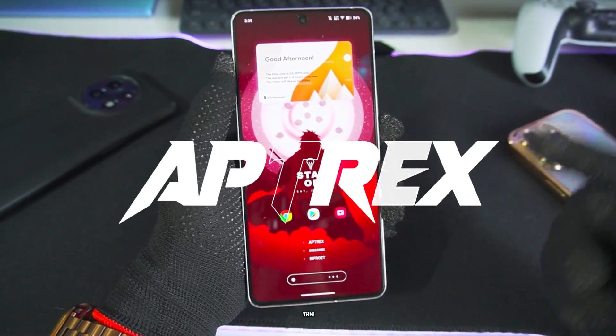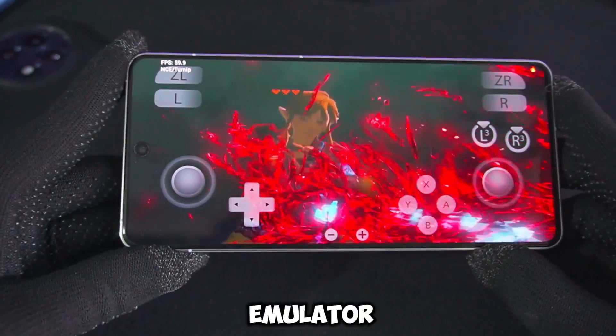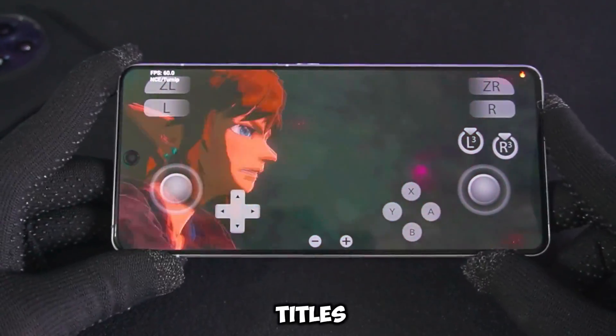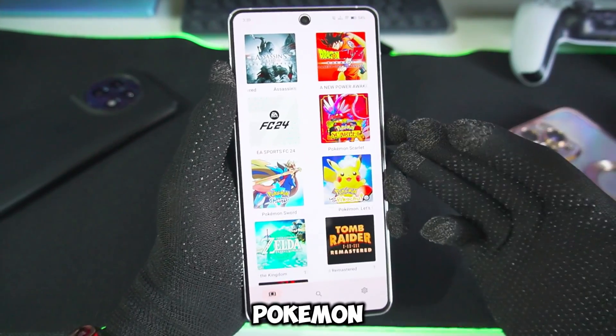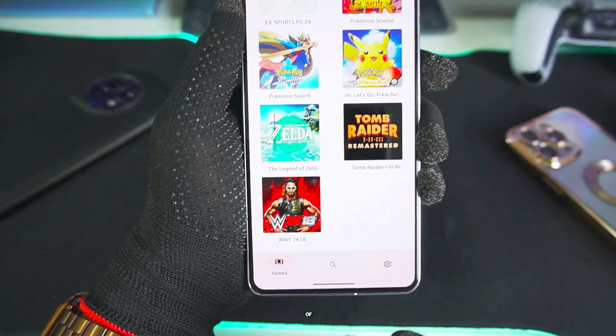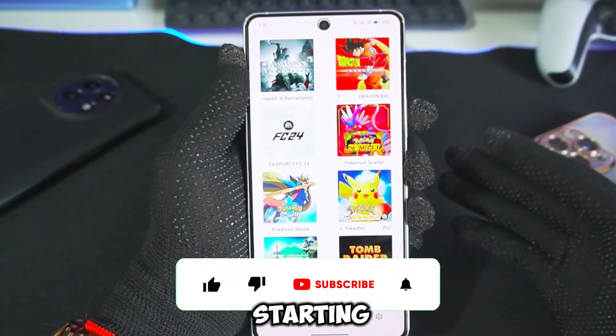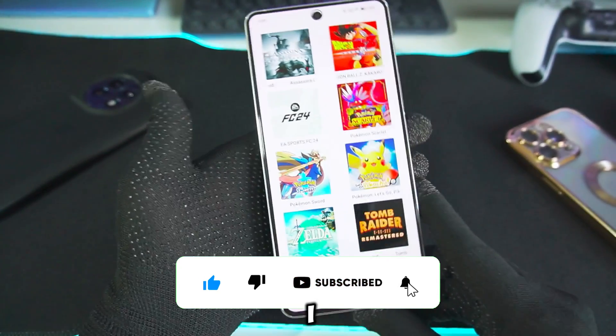Hey, what's up guys, it's Aptrix here. Today in this video I'll be telling you guys the updated 2024 best settings for Yuzu Emulator Android. If you want to emulate titles like Assassin's Creed 3 Remastered, Dragon Ball Z Kakarot, Pokemon Scarlet, Pokemon Sword, or even games like Legend of Zelda, WWE 2K18, etc. If you're new here, be sure to hit that like button, subscribe, and turn on all notifications.